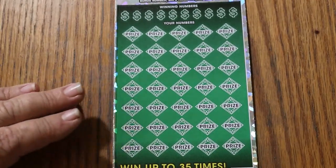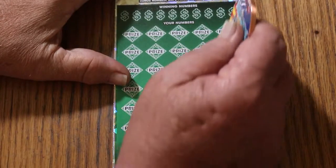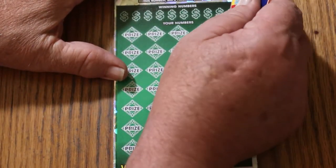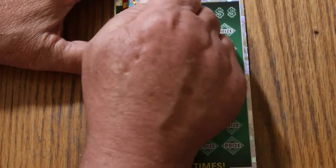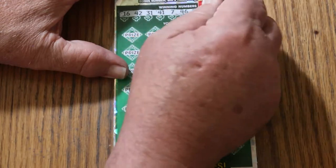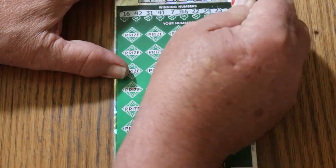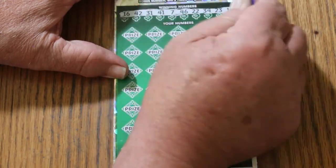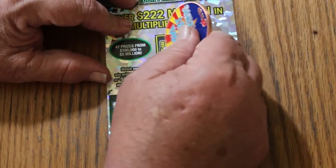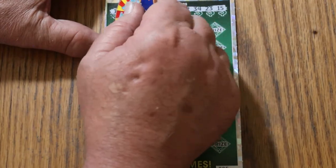We're due for a big hit on this — we haven't had one yet in June. By big, I define big on this ticket at $500 and up. Hundreds are not even hardly worth mentioning on this ticket. The winning numbers are: 16, 42, 31, 41, 7, 46, 22, 34, 23, and my number 15. And the bonus number will be 40.